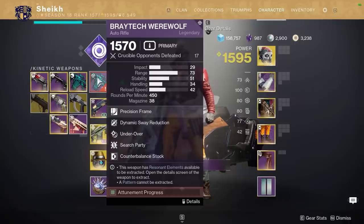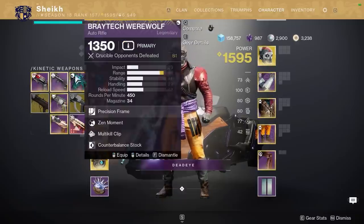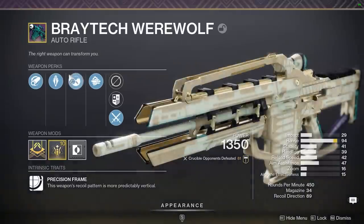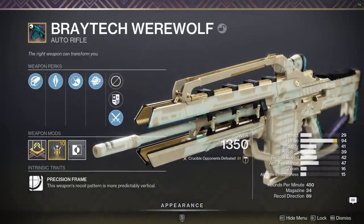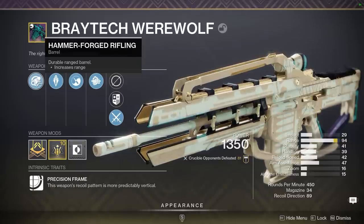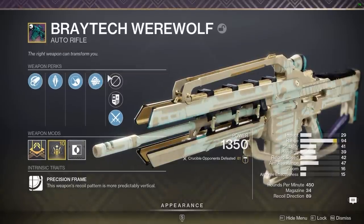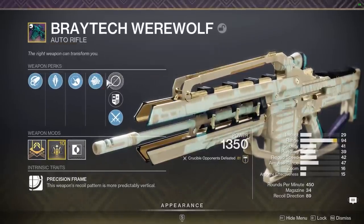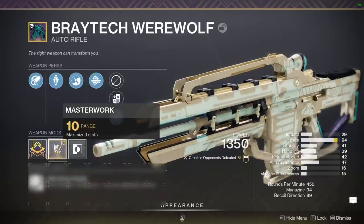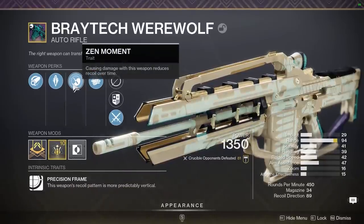I was kind of unlucky when I went to the Haunted Lost Sector. This is the best roll that I got at Dynamics Way on the rover. However, I do want to mention that I pulled a roll from Collections — you can pull this curated roll on the Breitek Werewolf if you participated in the event last year or the year before. You're missing Search Party, but you've got Multi-Kill Clip, Zen Moment, Armor Piercing, Hammer Forge, and Range Masterwork. It's a pretty stunning roll as well.